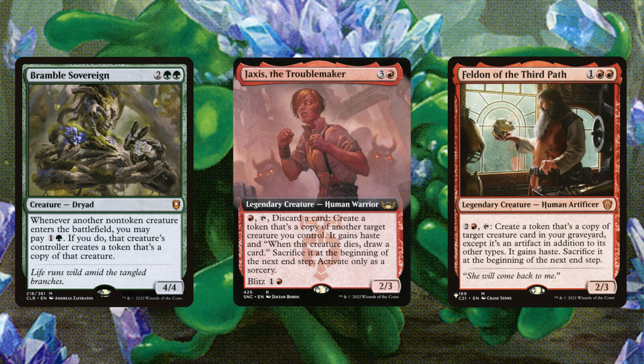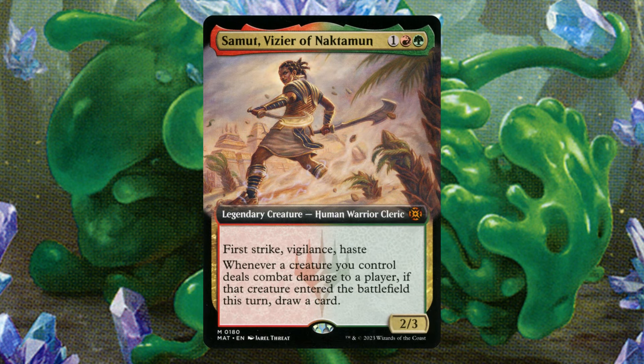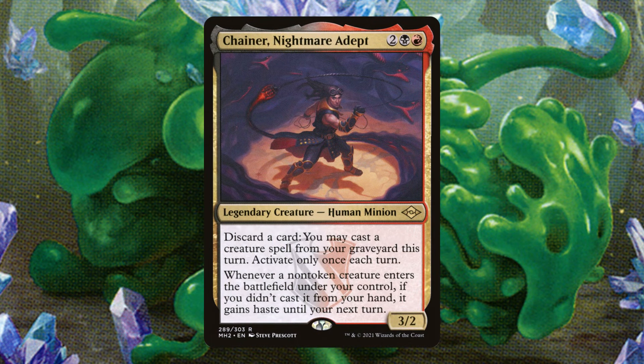Bramble Sovereign, Jacksis, and Felden of the Third Path let us generate more copies of our great creatures. Bramble Sovereign is sneaky good here: our creatures are already reduced by two, so all we have to do is pay the full cost and we get a blitzed version plus a version to untap with next turn. Samut was honestly made for this deck — as soon as we blitz out a creature and it deals combat damage, we draw a card. Every single creature in the deck is essentially a cantrip as long as we blitz it out. With Samut, every creature is not only a cantrip but also additional card advantage.